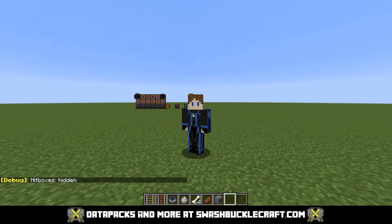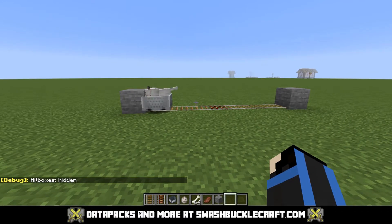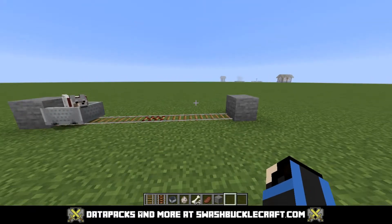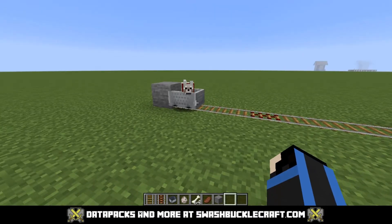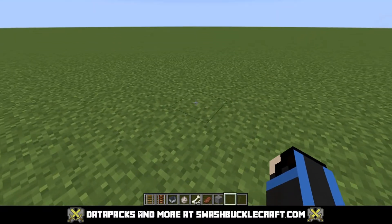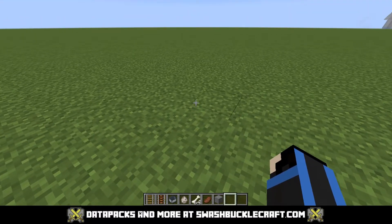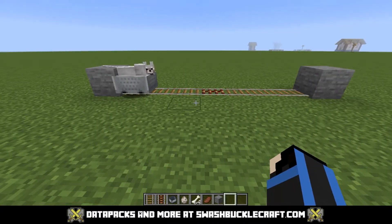Hello, and sorry about that hitbox — welcome to a relatively unconventional video for me. This is not commands; this is something you can do in survival, and it's a motion detector. I was playing on my server recently, and I had a dog sitting in a shop in our shopping area. Someone right-clicked it because of a bug that let the dog stand up, and it teleported to me even though I was tens of thousands of blocks away, and that gave me the idea.